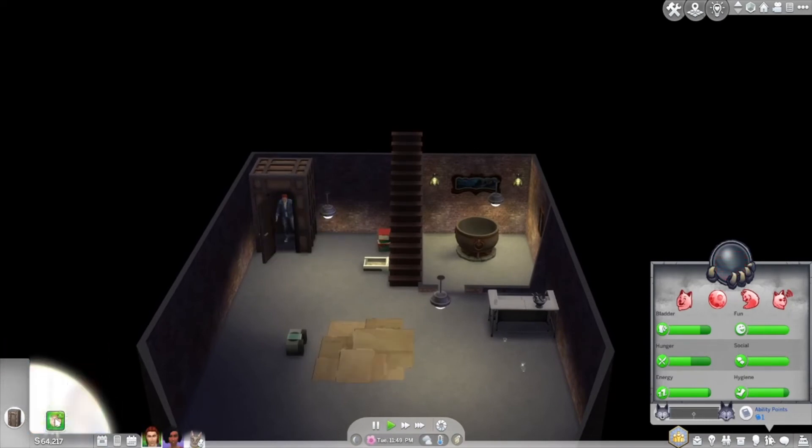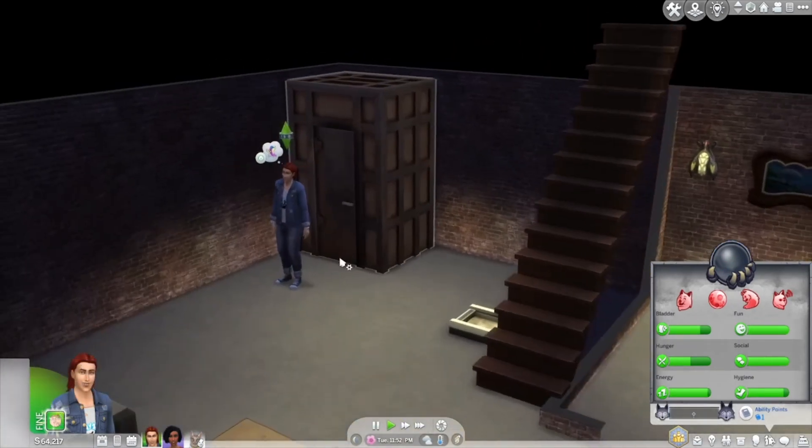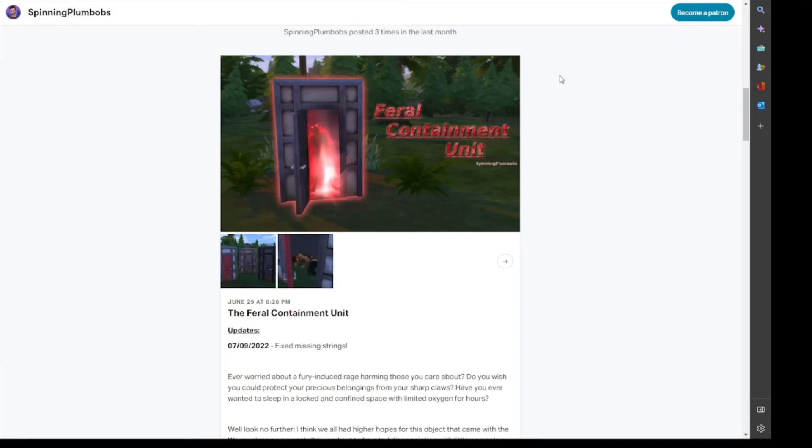It works! Awesome — he turned back. I really like that. So that was a quick example of the unit being used. If you guys are interested in downloading it, I'm leaving the link to SpinningPlumbobs' Patreon and their YouTube channel down below. I think this is very useful to add into gameplay because I do get really annoyed when my werewolf Sims go on a rampage, scratch everything, and then get guilty sentiments with other Sims. Hopefully everybody finds this useful — thank you guys for watching, I hope you enjoyed the video, and I'll talk to you guys soon!